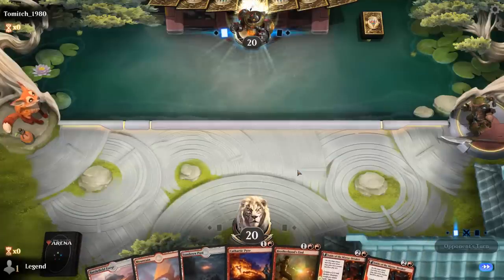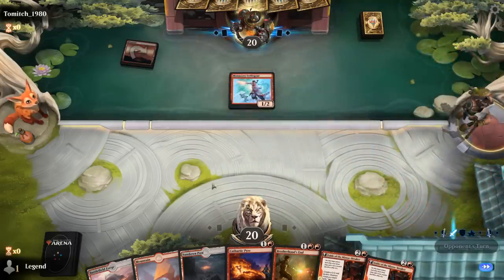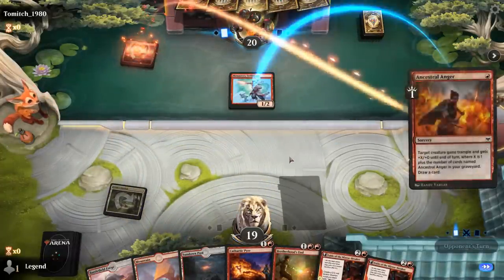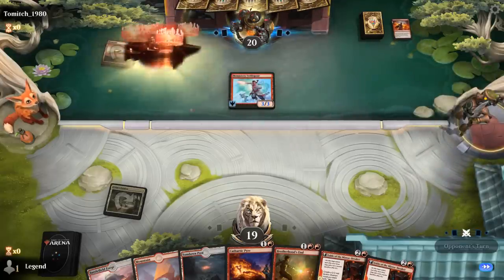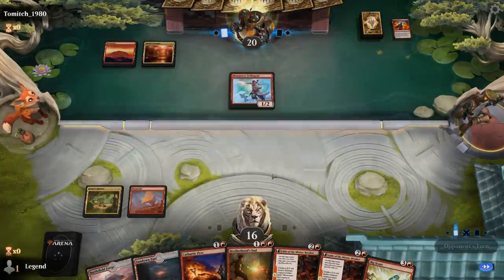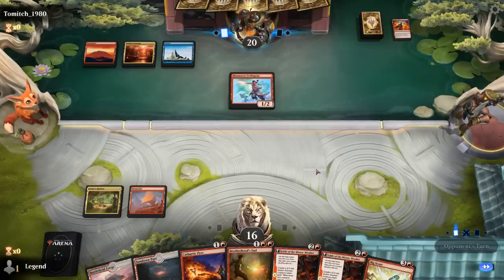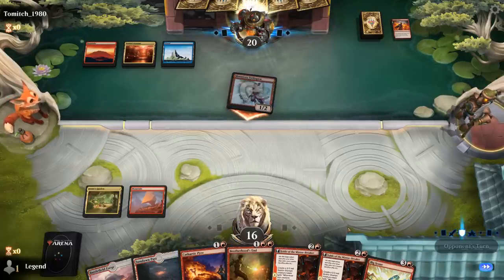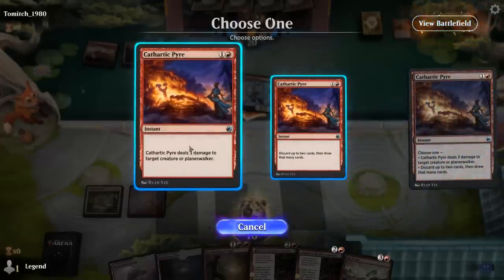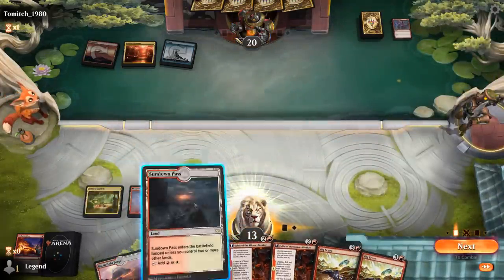Okay, we're on the draw and this seems like a keeper — Pyre and Brotherhood's End for early interaction, Fable to keep digging. Facing red aggro, so happy to have our removal. We can play our Tri-Land tapped. Best case scenario, opponent plays a bunch of cheap creatures into our Brotherhood's End. Ancestral Anger for now, and it tapped Xander's Lounge — so Grixis. Pass it back, and ideally we can play Fable on three instead of having to play Brotherhood's End. Swisspear attacks — I'll take the one, wait on Pyre in case they play a more valuable creature. Lightning Strike face — now I'll Pyre before the Prowess trigger resolves in case they had another one-mana instant. And then we can go for Fable.